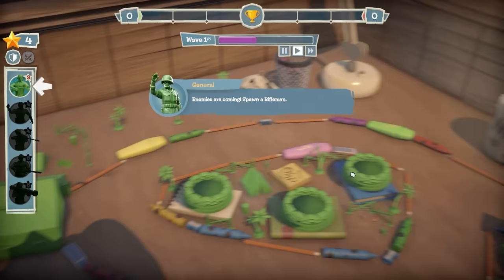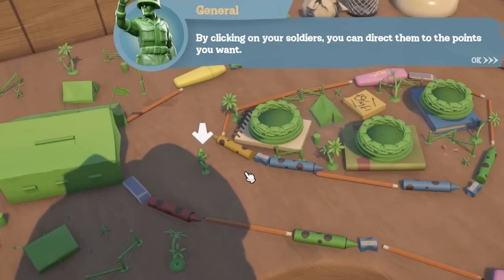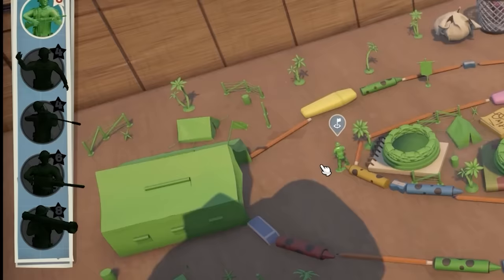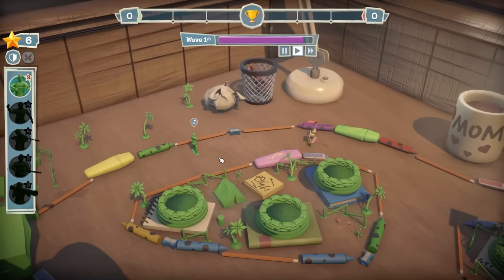We've got to spawn our own troops from our hand - you can see we've plonked them down. We've got our little man there and we can send him over that side because that's the side they're attacking from. Look at him walk - his legs are tied together. I shouldn't laugh. He's stood there now.